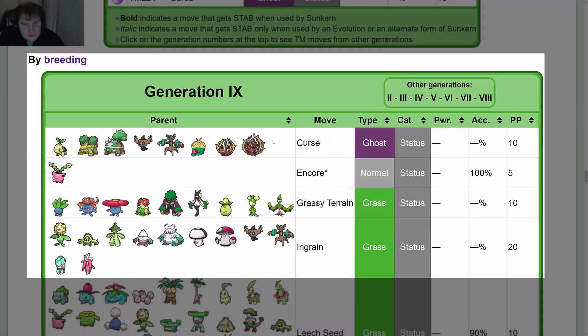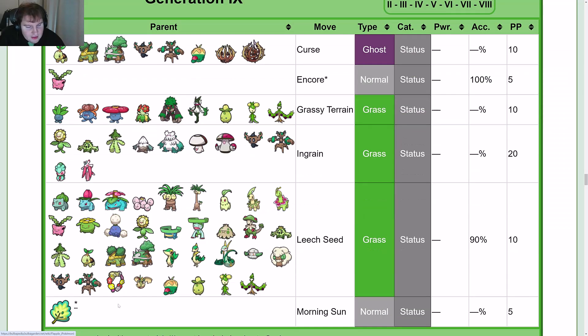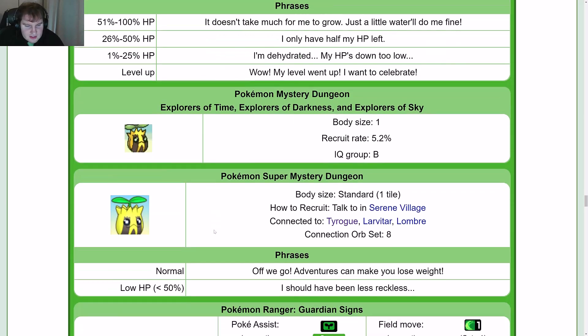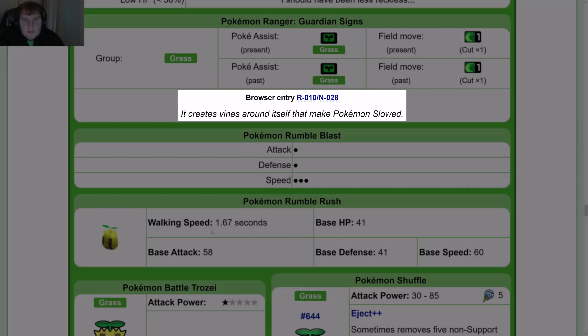By breeding: one group gives Curse, Hoppip gives Encore, another group gives Grassy Terrain, another gives Ingrain, another gives Leech Seed, and the Marnie Herb gives Morning Sun. TCG-only moves: Roll Out, and these cards. Side game data available as well.